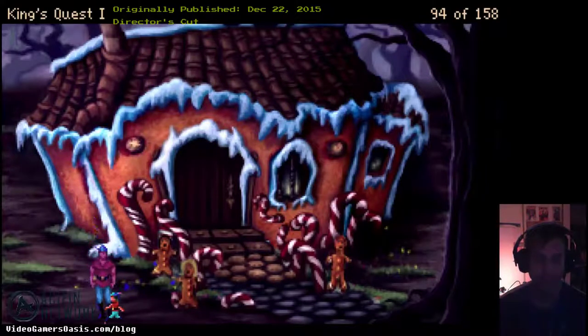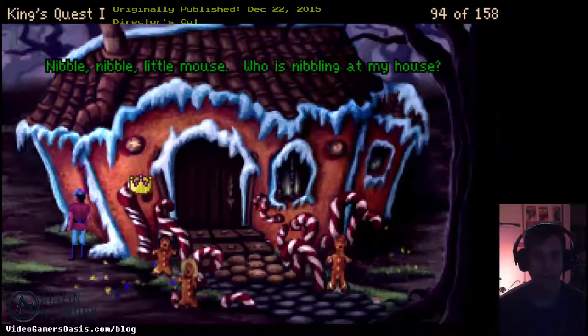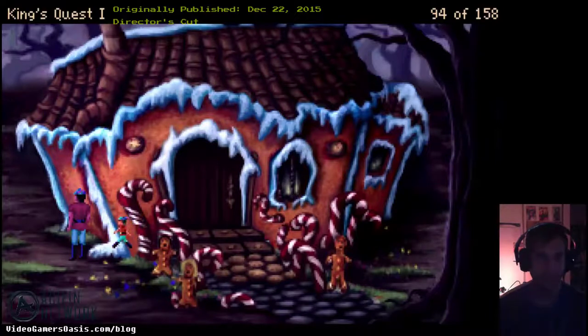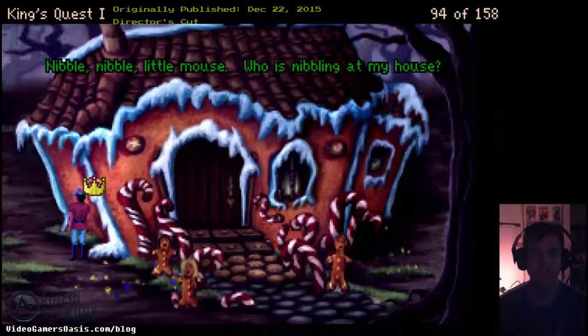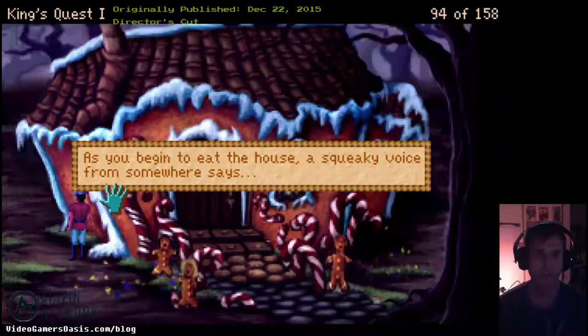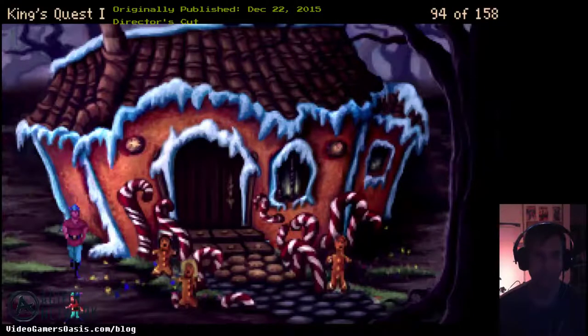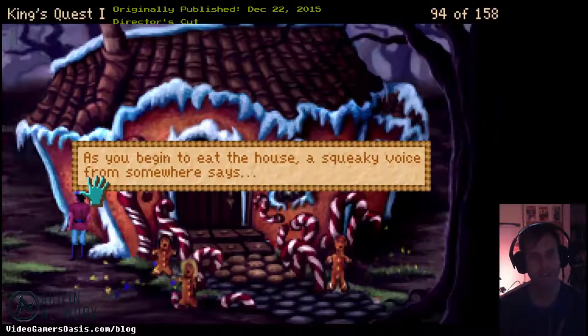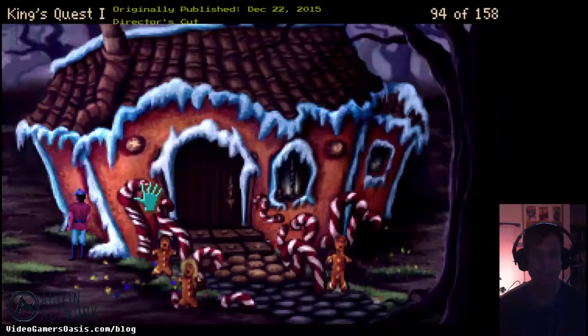That's just like the fairy tale. Let's try nibbling again and see if anything different happens. No matter how many times we nibble on the house, the same squeaky voice keeps saying: 'Nibble, nibble, little mouse — who is nibbling at my house?' Something different is supposed to happen eventually. Let's just knock on the door instead.